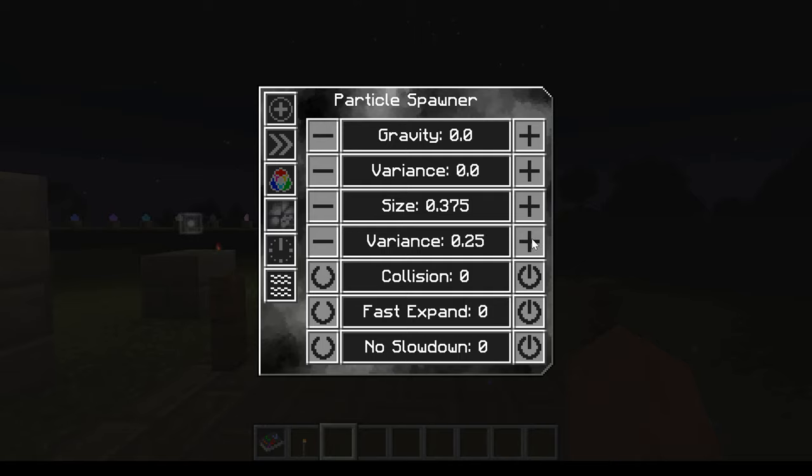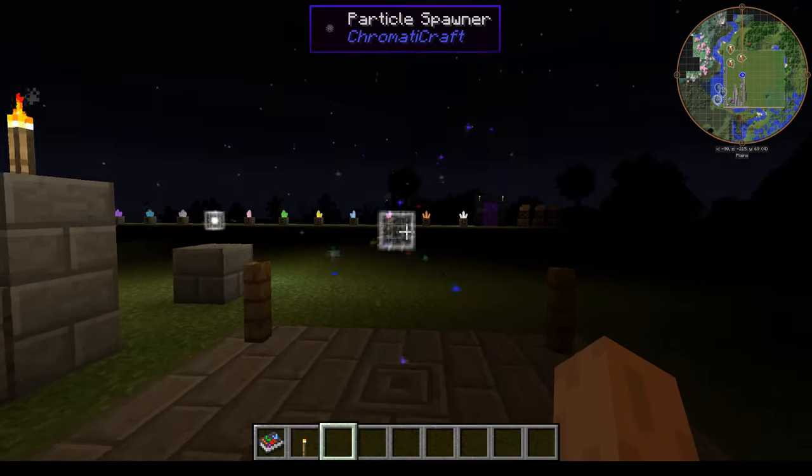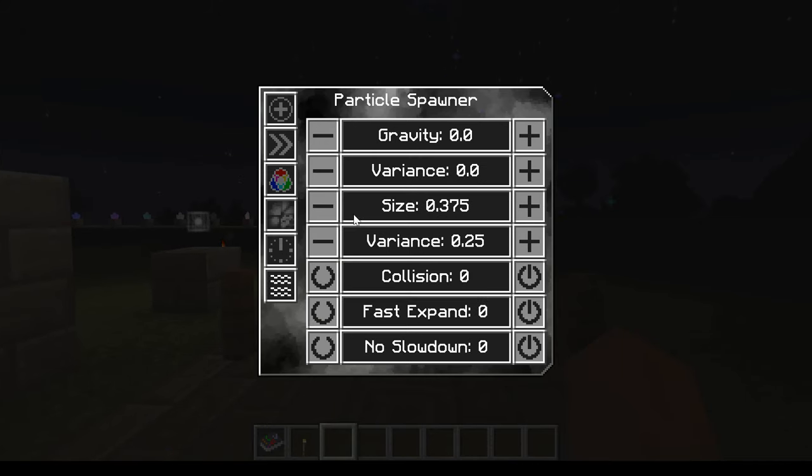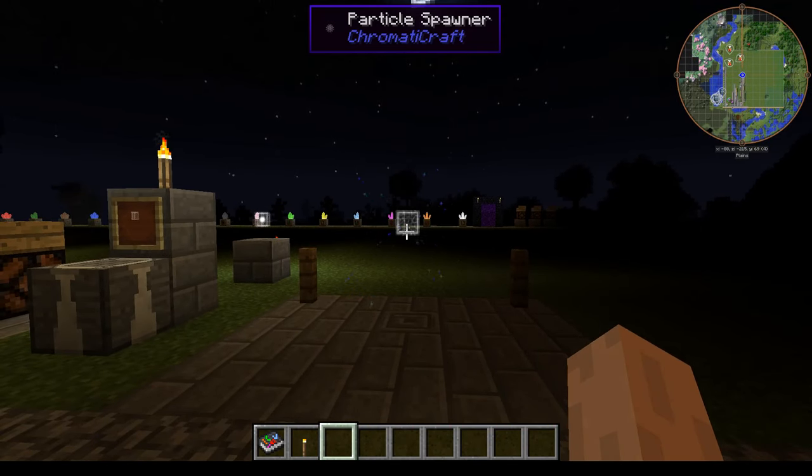You can also set variance for the size, so now the particles are all different sizes — some of them are super tiny and some of them are bigger.